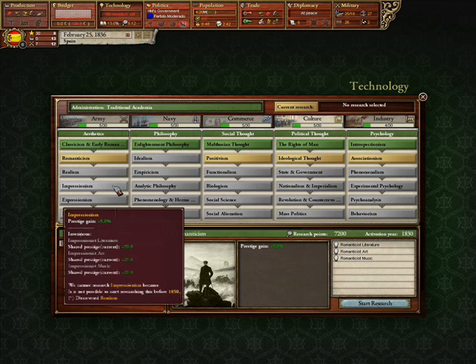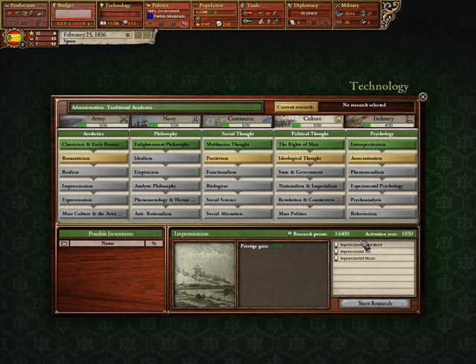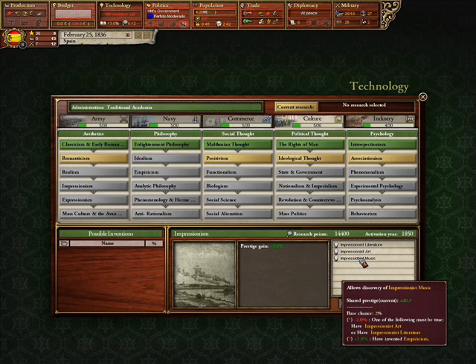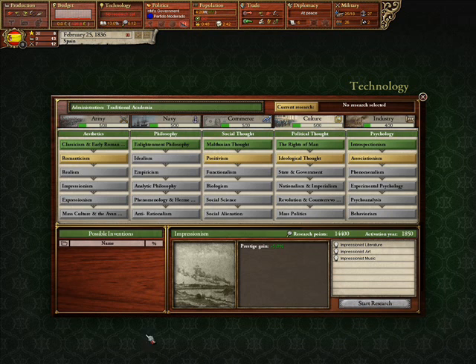They have technologies that can help you, and they also have three little inventions each. If you're the first to discover them, you'll get a huge bonus out of it — not so much if you're after that. It's a good idea to rush for romanticism to start off a game if you want a lot of prestige. It came with medicine, but I'll get to explaining inventions a little later, including why that's sometimes not a very good idea.